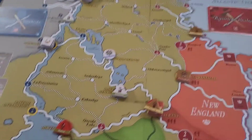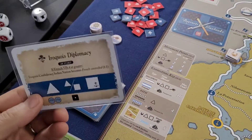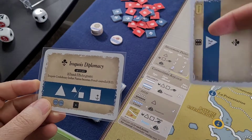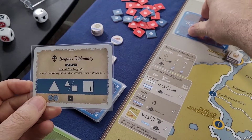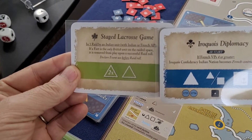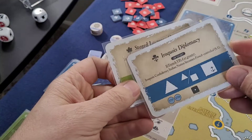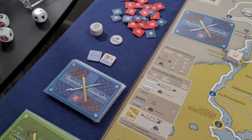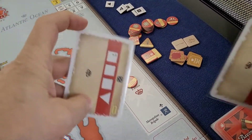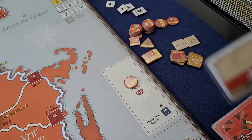Let's draw some French cards. We are in our new campaign deck — oh, Coy Diplomacy! Interesting. Yeah, that's definitely what we're going to take. And that's our Indian card: Stage Lacrosse Game. Here we go — an interesting little historical flavor. And over here on the British side, we got this nice card, and it's time to play this one while we've got it.